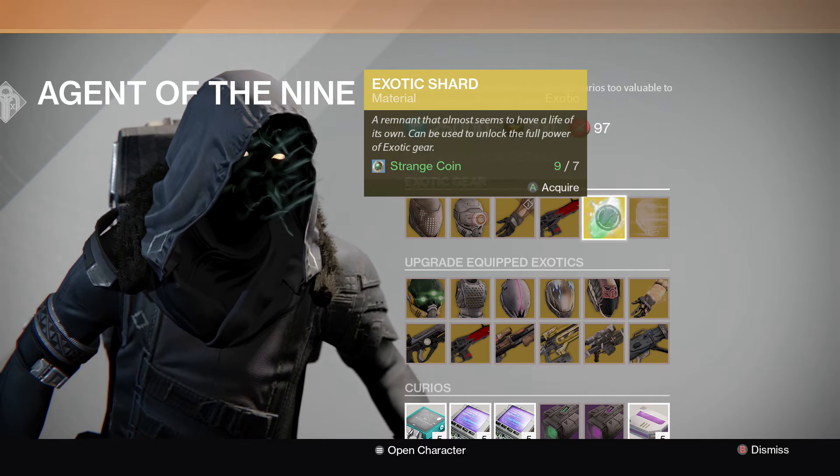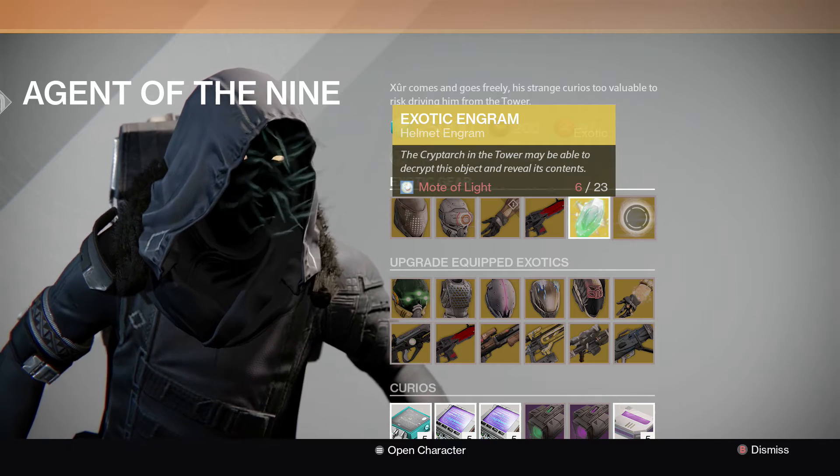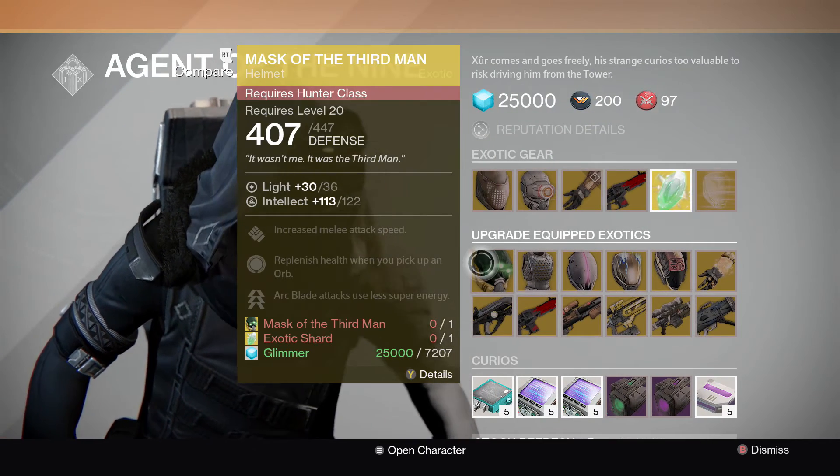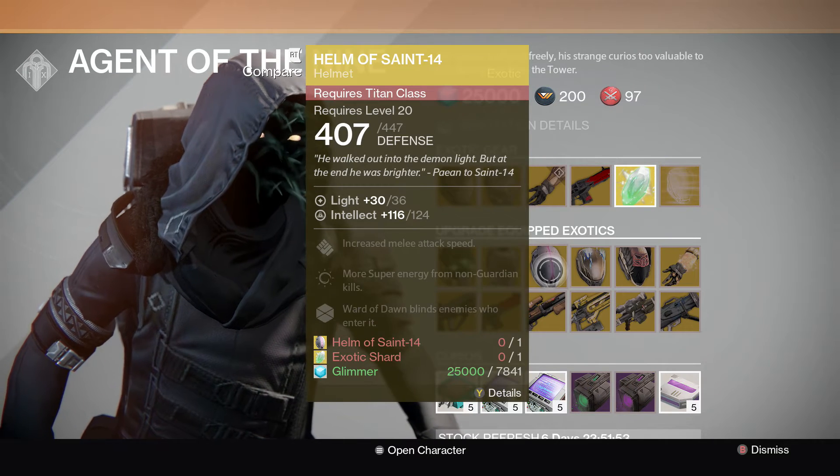He also has the exotic shard — seven Strange Coins for one exotic helmet engram. For the upgrades, he has the Mask of the Third Man and the Lucky Raspberry.